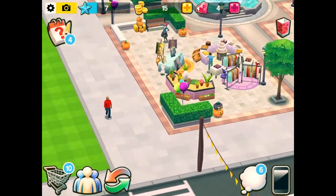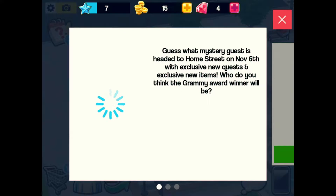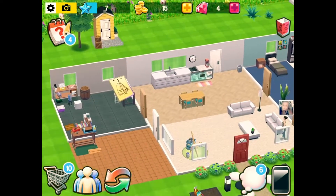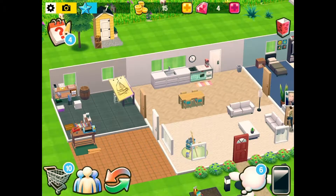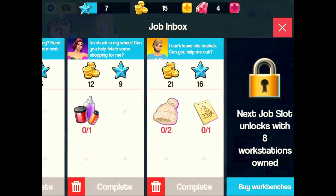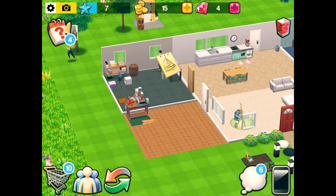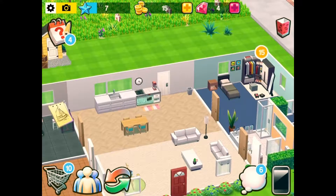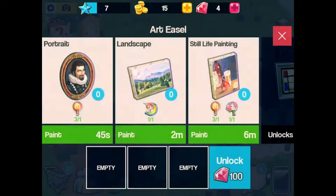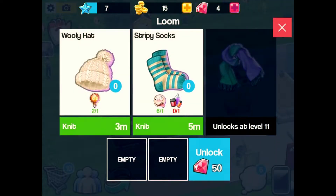We seem to be going quite well at the moment, though nobody's buying my stuff out of the market. So we need to get coins. Basically, how this works is you click on the phone and you've got orders, and you go to the work benches that you buy and put in your house to make these items. Someone wants a painting, so we'll start one of those, and someone also wants a hat, so let's make a hat.